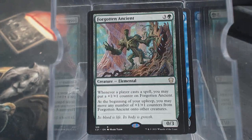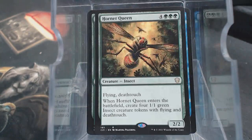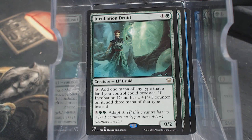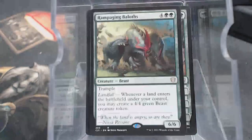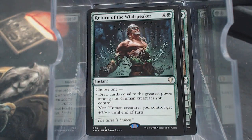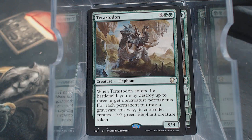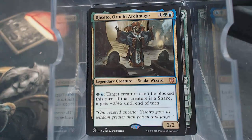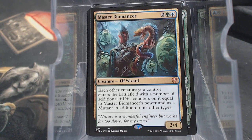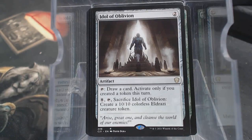Forgotten Ancient. Garruk, Primal Hunter. Hornet Nest. Hornet Queen. Hydra Broodmaster. Incubation Druid - there's a buddy of mine that needs this deck, this is a lot of cards he plays with. Kazandu Tuskcaller. Mana Gorge Hydra. Rampaging Baloths. Return of the Wildspeaker's a great card. Shamanic Revelation. Terastodon. Biomass Mutation. Cachet Archmage. Master Biomancer - that's cool. Spitting Image. The Eldrazi token maker. Idol of Oblivion.